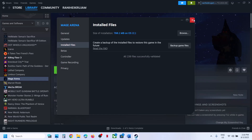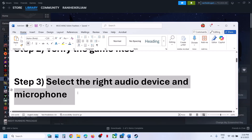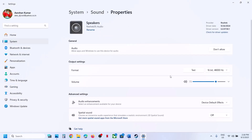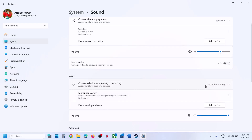If still not working, the next step is to select the right audio device and microphone in Windows settings. Right-click on the speaker icon and go to Sound Settings. Make sure your speaker is selected — whichever speaker you want to use, select it. Also make sure you select the right microphone.